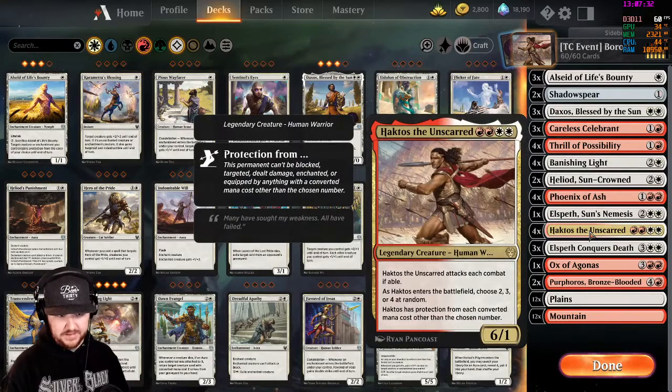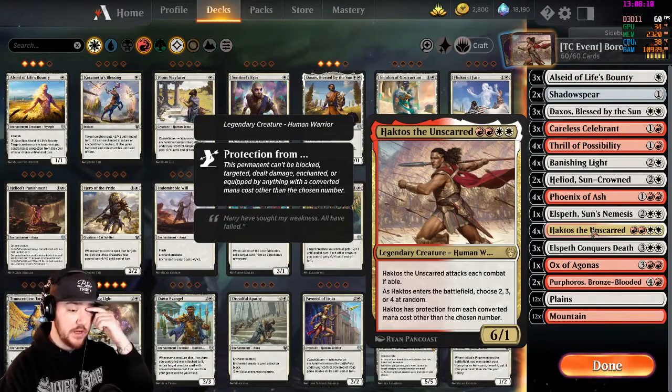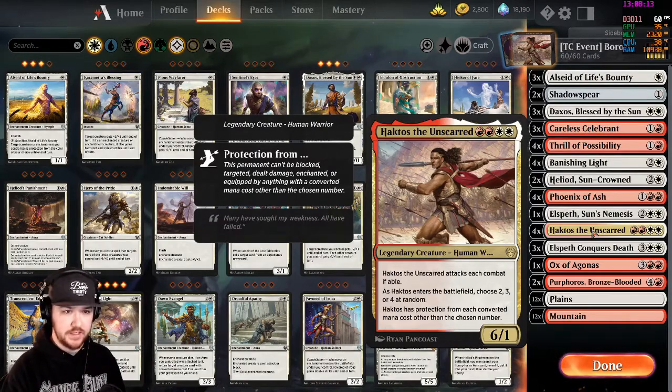We're running four copies of Haktos. He's legendary so you can only have one on the battlefield at a time, but that protection also allows him to get through for six damage each turn assuming they don't have a blocker with the exact converted mana cost you rolled. People sometimes don't understand what protection means — they'll think oh, he only has one toughness — but protection means he doesn't take damage from those sources. So he's a massive blocker too, and we've had great success with him in the Theros Constructed Event.